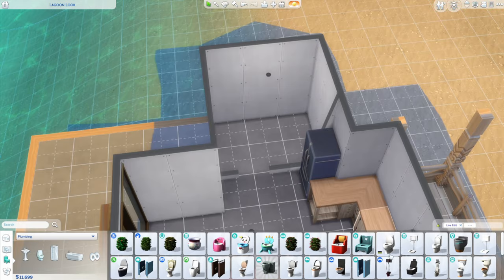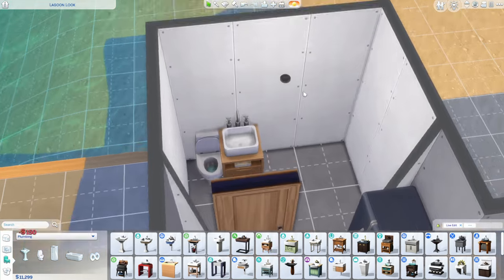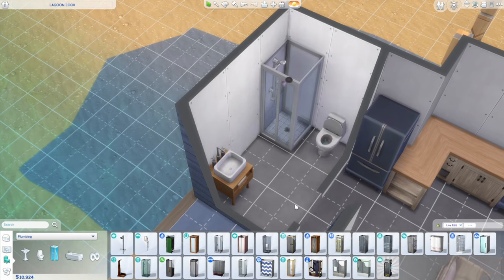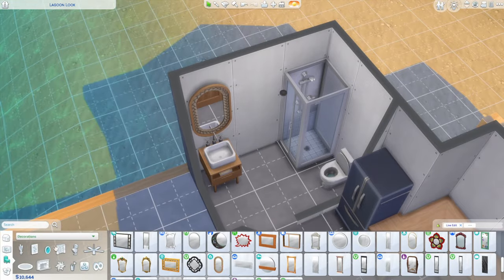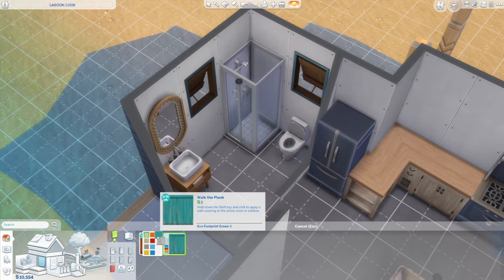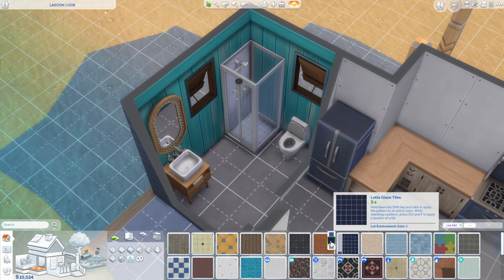Moving into the bathroom, we have the simple base game cheap toilet and also a sink from Tiny Living — the name is fitting since I did kind of squish it in there. I situated the bathroom a little bit. The mirror is from Growing Together and fits in here very nicely. The rattan pattern and wood tone match very well along with these open air windows. For the siding I used a blue wood worn siding, and for the tile I picked a nice tan tile from base game that looks a little bit like sand, so it fits the theme.